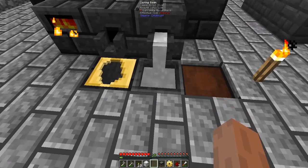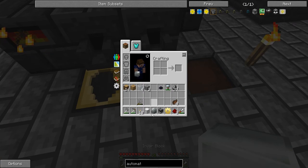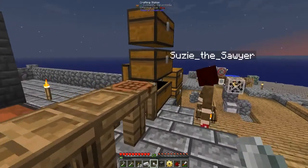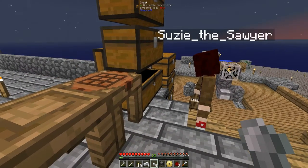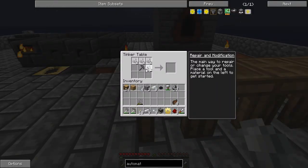The top chest I'm going to put mob drops and things that we've made. Since there's not very much it doesn't need its whole chest — maybe I'll put tools up there too. The bottom can just be like miscellaneous stuff.